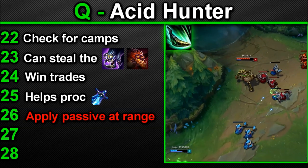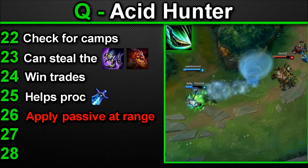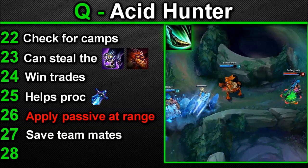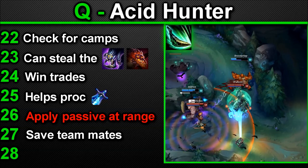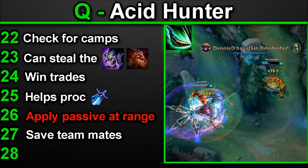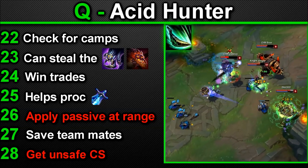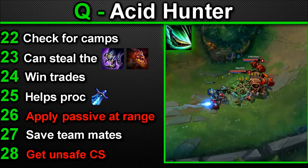Number 26 — this ability is your best chance to apply your passive at range, which can also help your teammate from being bursted down. Number 27 — Acid Hunter and your passive are great for potentially saving a teammate; if you reduce an enemy's damage they will have more trouble finishing your ally. A third of an Exhaust for free. Number 28 — your Q is great for getting those dangerous CS that would normally be too unsafe to get; if you're getting zoned heavily, this is a good way to keep up on CS due to the low cooldown, low mana cost, and its refund.